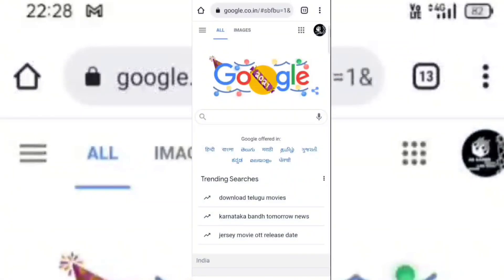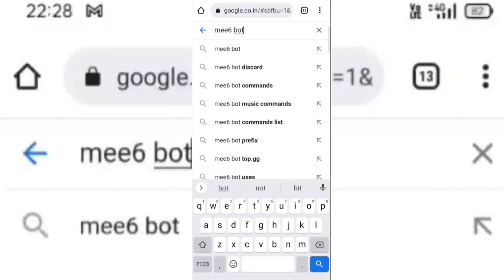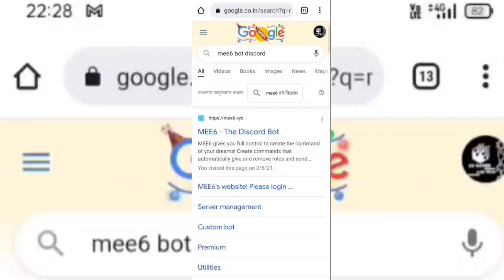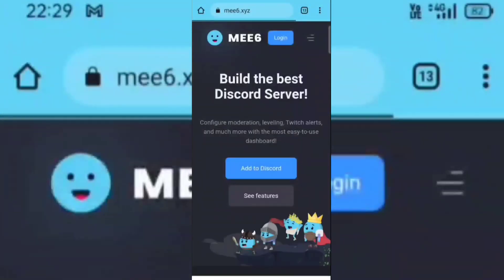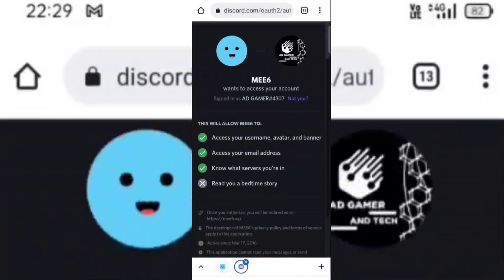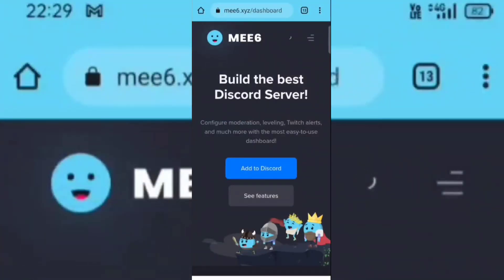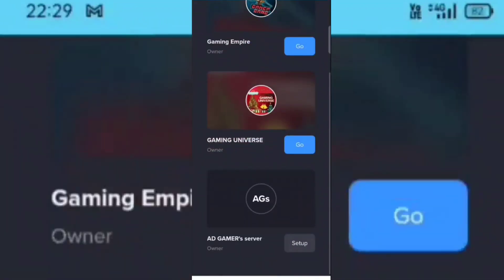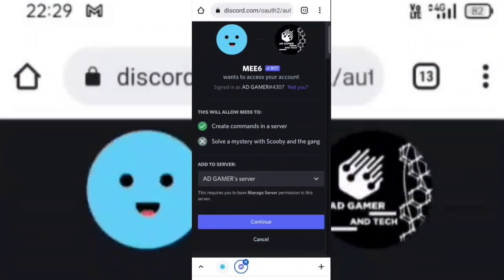Now invite the MEE6 bot. I have also given the link of this bot in my description box. Click on add to Discord and don't forget to select your server.